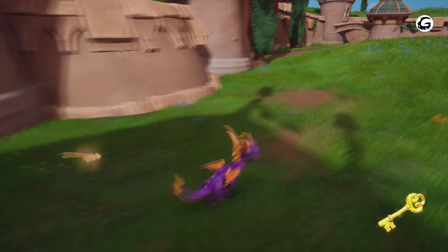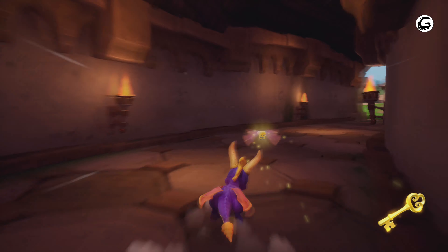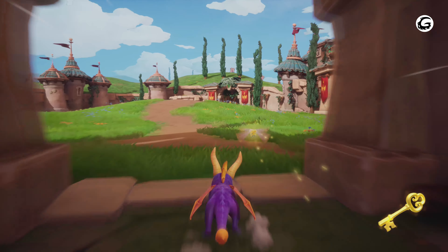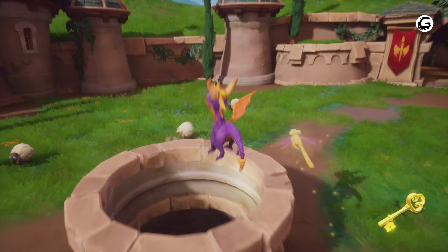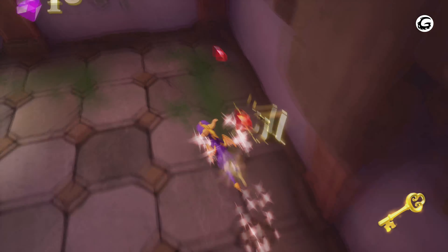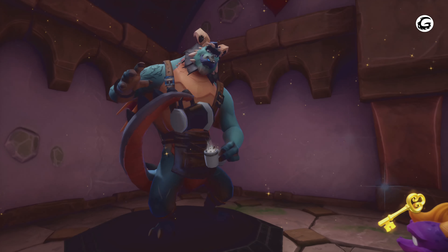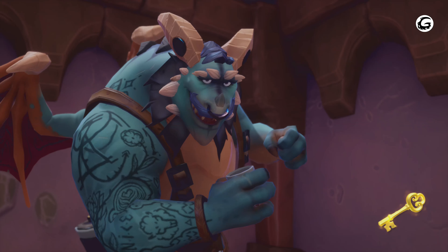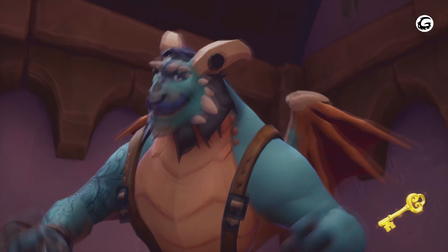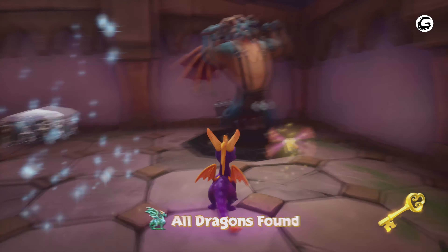Drop down and go back to where we started the level. Drop down to the well, rescue our final dragon, collect three more red gems, and open up the chest — that's going to have 10 gems. Here's the well, go down, pick up three red gems, and rescue the dragon.